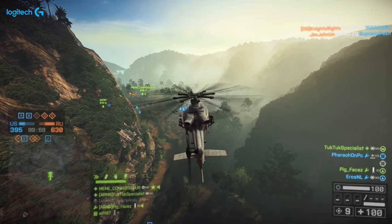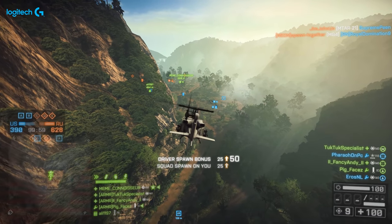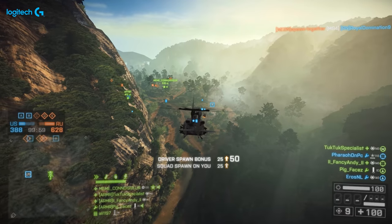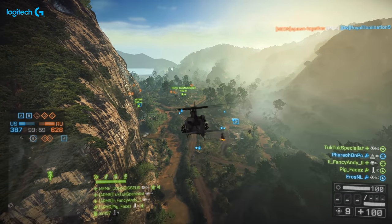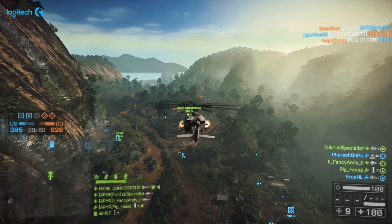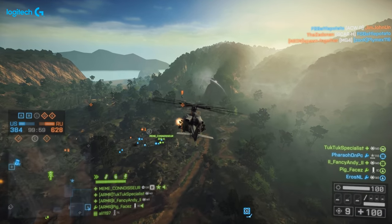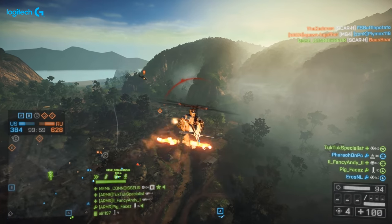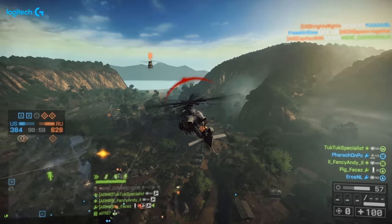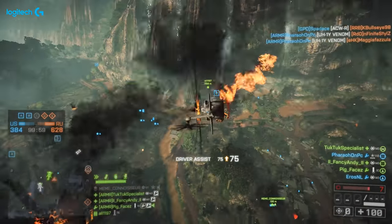Here's a cool one — it's known as the Ride of the Valkyries Easter Egg. When you're playing Operation Outbreak, if you're on the US side, take the helicopter with two or more people, fly to the back of the map, basically above the spawn just into the dead zone, and then as you fly back across the map, the music will trigger and you'll almost be in Apocalypse Now. For bonus points, pick up the M60 for some explosive damage — though you don't actually need to.